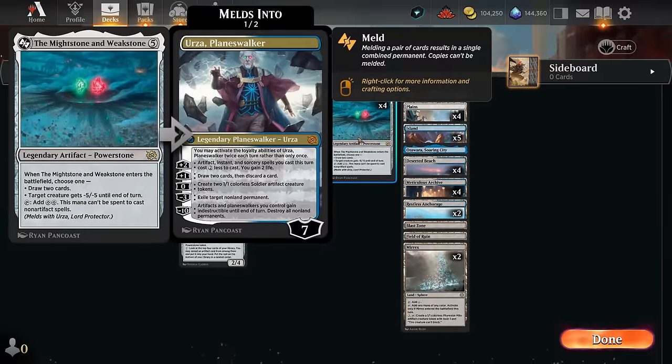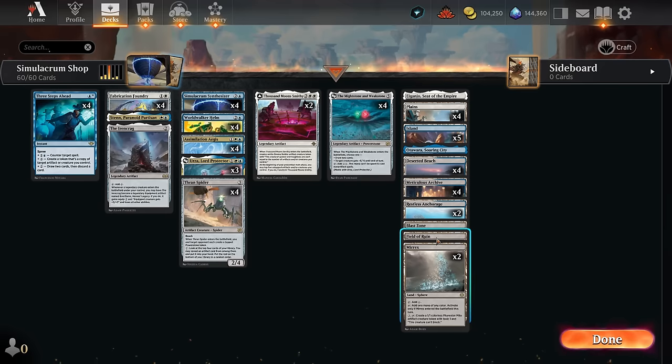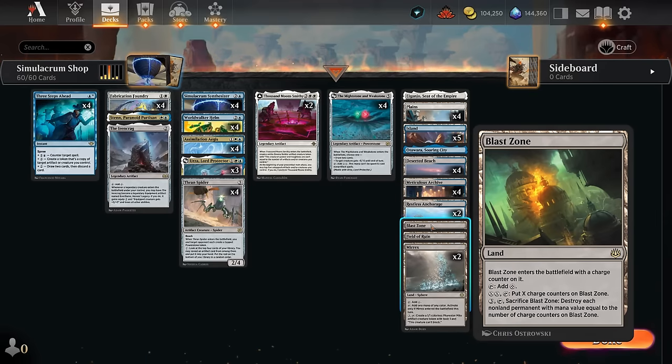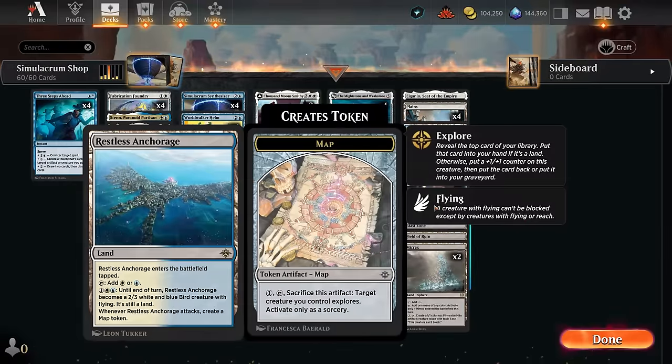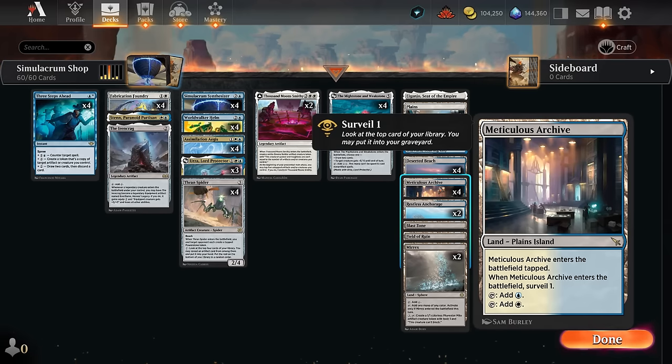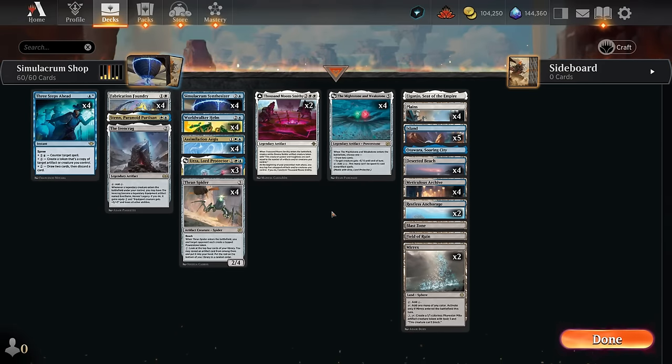The Mightstone and Weakstone can also be used as removal, or to draw two cards and immediately tap for mana to spend on other artifacts or abilities. Our mana base has two copies of Merex, which can pump out artifact mite tokens that synergize with the rest of the deck. Field of Ruin to deal with opposing utility lands, Blast Zone to deal with one-drops from aggressive decks. We've got a ton of three-drops so we're slow out of the gates — aggressive decks can definitely punish this, so on the ranked ladder you'll probably need some sweepers. Anchorage makes map tokens if we attack with our flyer, Archive lets us surveil on turn one, plus Deserted Beach, channel lands, and a couple basics. That's our deck — let's jump into some games.